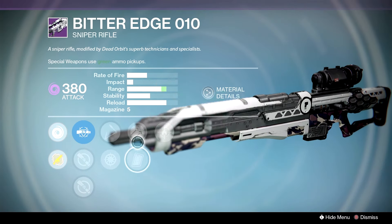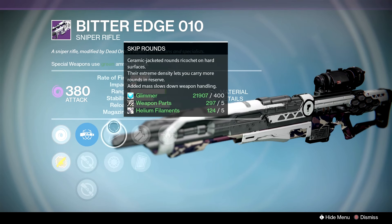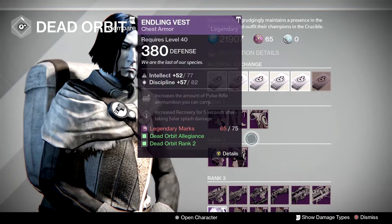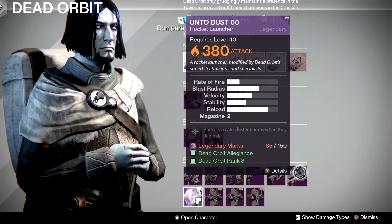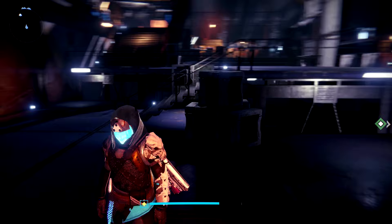Bitter Edge is kind of interesting because we have Firefly, Snapshot, and Clown Cartridge along with Ambush and Intaxes — these are close sites, so it might be decent. It's better than a lot of the other sniper rifles this week, but I would pass in the end. The Unto Dust has horrible blast radius and velocity, so let's move on.